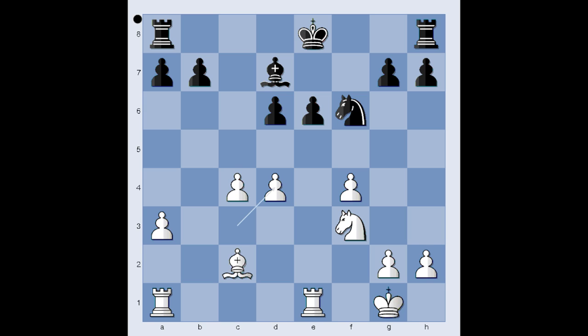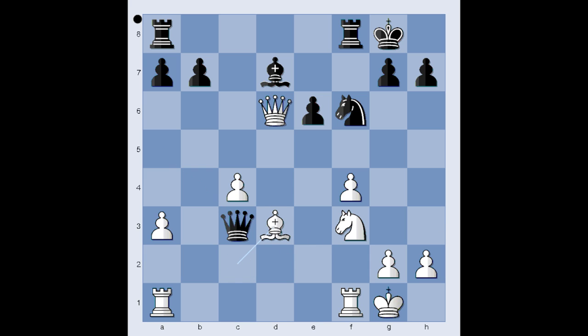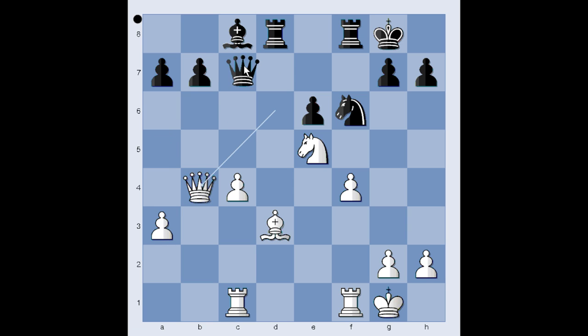So in the game, in this position, Aronian castled kingside, giving up the pawn on d6 and winning the pawn on c3. Svidler captured on d6 and Aronian captured the pawn on c3, attacking the bishop. Bishop to d3, rook from a to d8, rook from a to c1 attacking the queen, queen to a5, knight to e5 — the white knight is now extremely well placed. White has a better position. Bishop to c8, discovered attack on the queen, queen to b4, queen takes queen on b4 is fine for white. So in the game we have queen to c7.